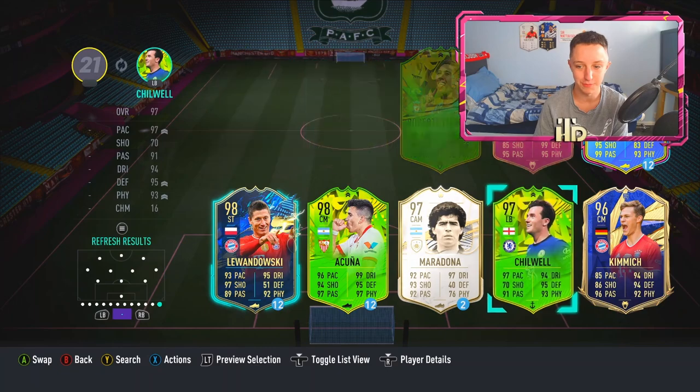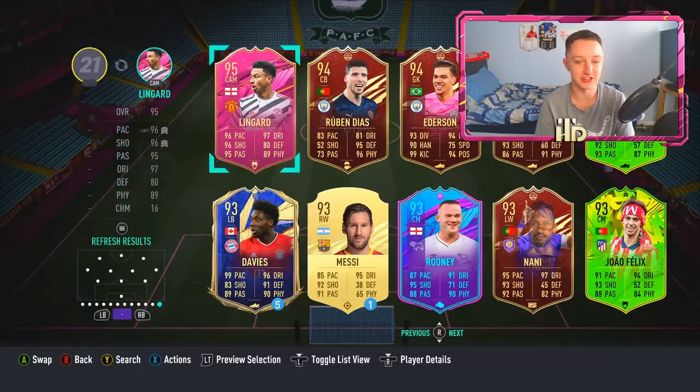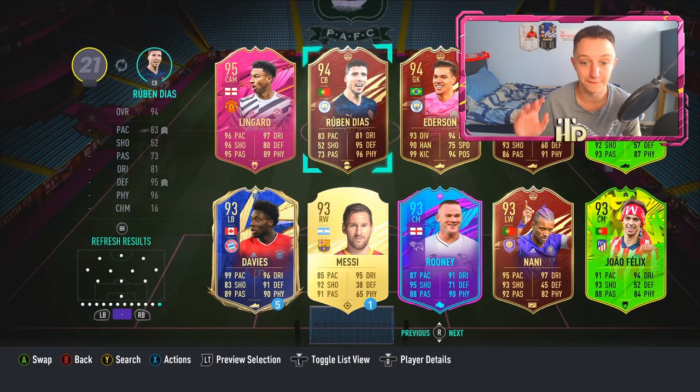I've actually gone ahead and bothered to craft some players. Like I've got a link — there's Jesse. Like I've actually got some players. Kante was about 50p as well.